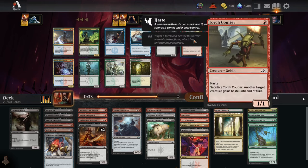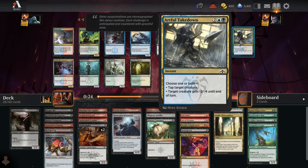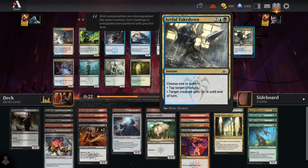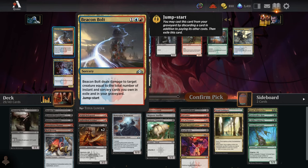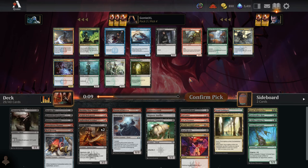Pick four — we've got Torch Courier, Child of Night, and Pitiless Gorgon. We don't have anything super powerful to splash in green. Artful Takedown with blue is pretty good — it's like a removal spell and a tap all in one. Beacon Bolt throwing blue in would be really good in a more controlling Grixis deck, but I don't think we have quite enough instants and sorceries to make it great. I think we just take the Gorgon here.